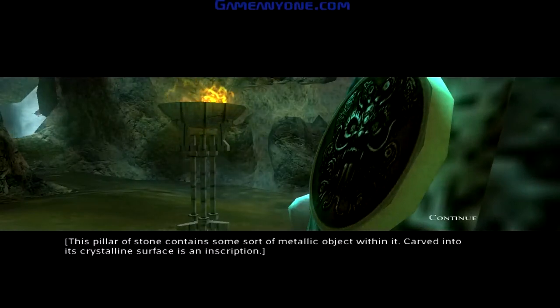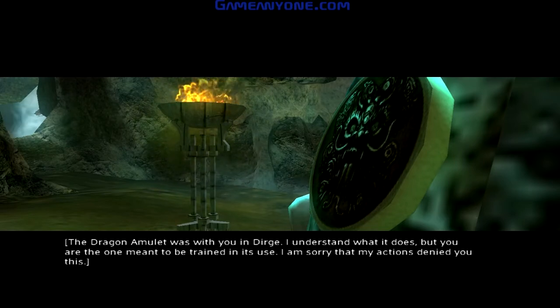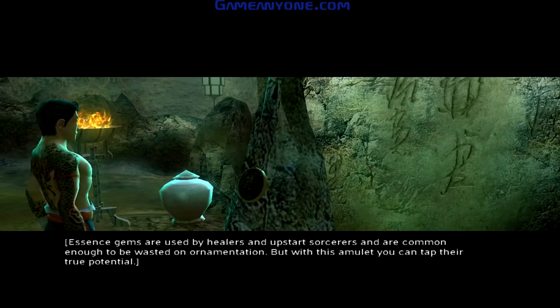This pillar of stone contains some sort of metallic object within it. Carved into its crystalline surface is an inscription. Essence gems are used by healers and upstart sorcerers, and are common enough to be wasted on ornamentation. But with this amulet, you can tap their true potential.